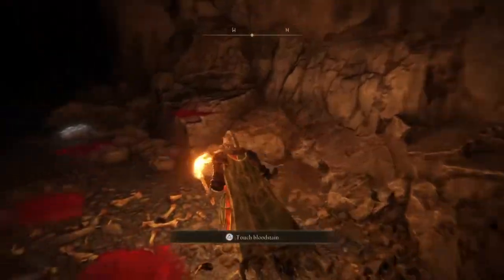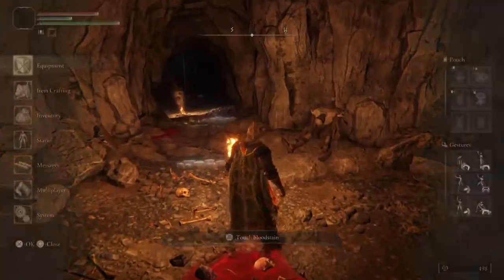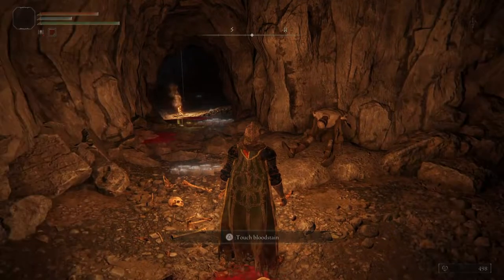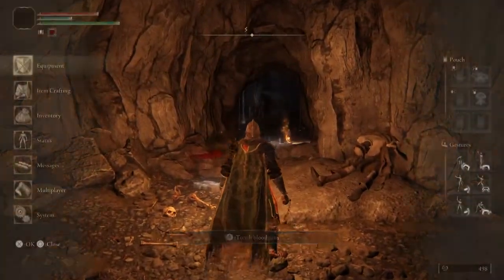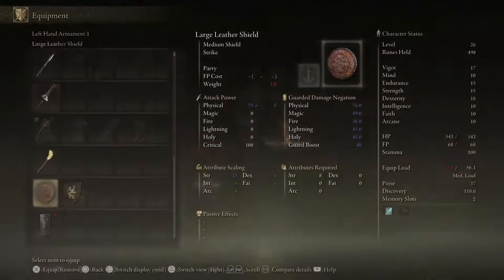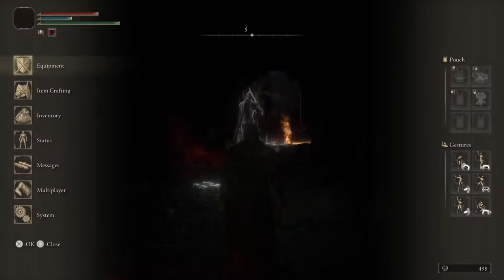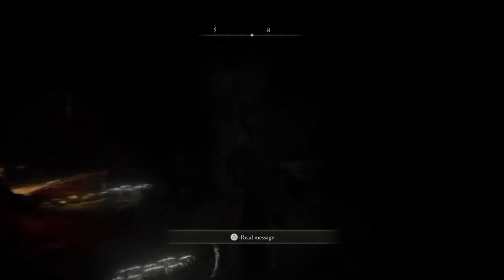That looks like all we got - and I could have dropped down from up there. Quick refresh to the boss. I don't have the ashes though - maybe I'll get them when I go in here. Let's fight another cave boss. Get the better shield going. It's dark now - I can't tell if I have my shield.